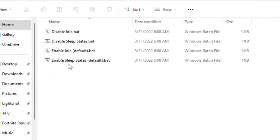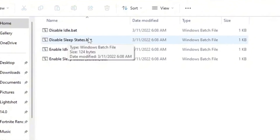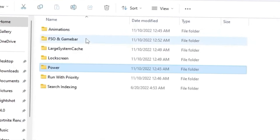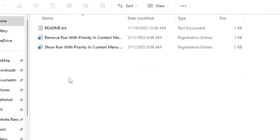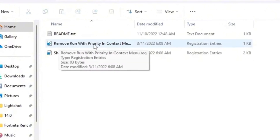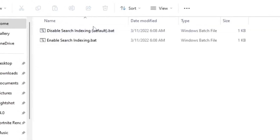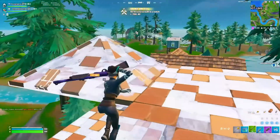Now go to the lock screen folder and install the reg file for hiding the lock screen on your Windows. Then go to the power folder — inside you'll find disable idle and disable sleep state files. Install those files on your PC to disable those settings. Next, go to run with priority and install the run with priority context menu file. After that, go to search indexing and disable search indexing on your PC.